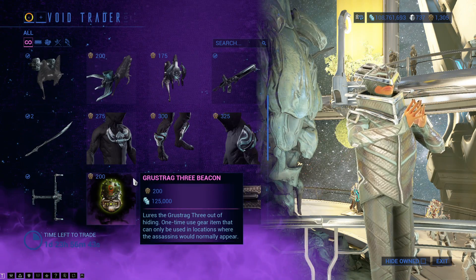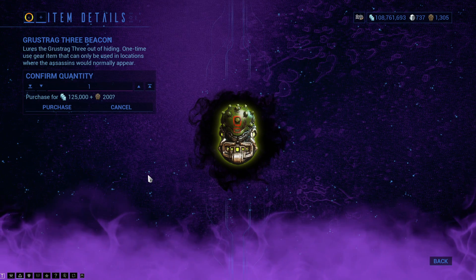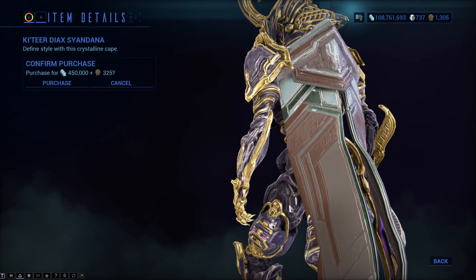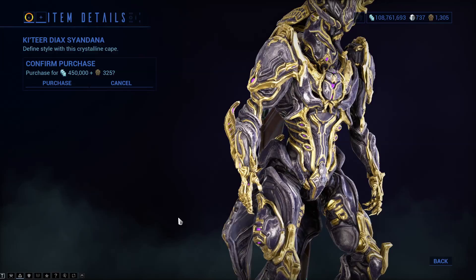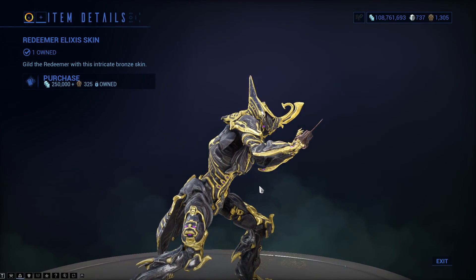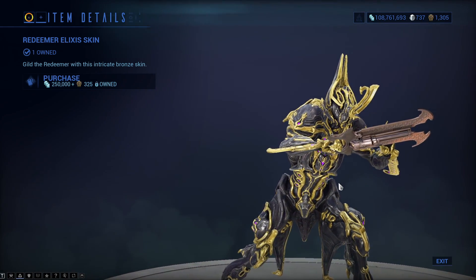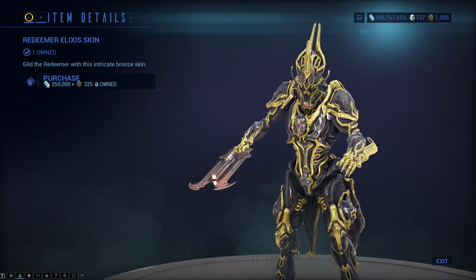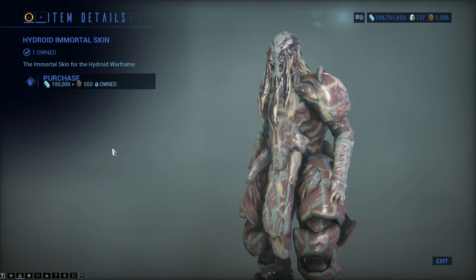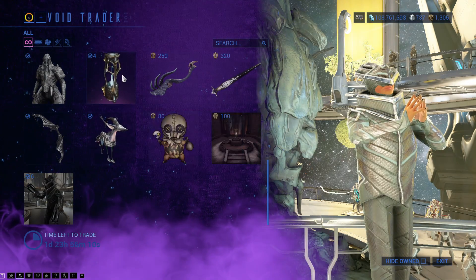There is the Gustag 3 Beacon, used for summoning the Gustag 3 one time in a mission — you can buy many but you can only use one per mission. The Katia Dak Syandana is a long Syandana, and the Redeemer Elixir Skin — do like the Elixir Skins, they look pretty nice when you can actually rotate the character around and see the detail on it. Hydroid's Immortal Skin has lots of different colour options and looks pretty nice.